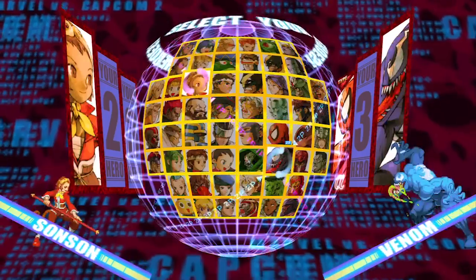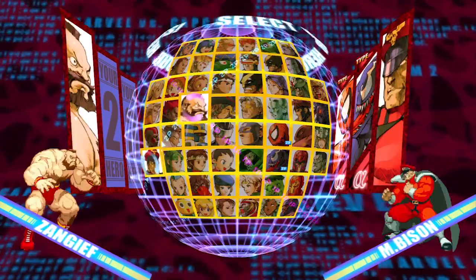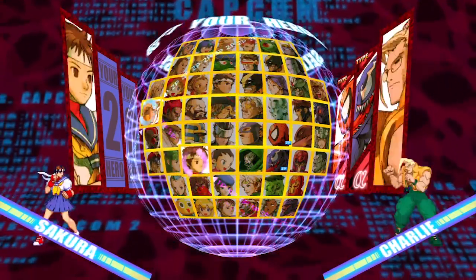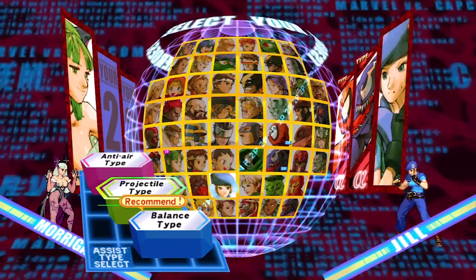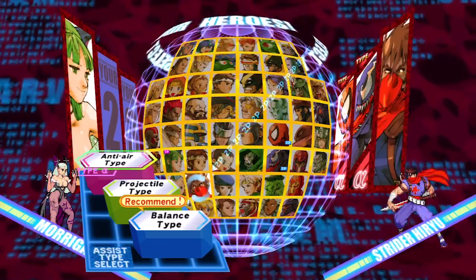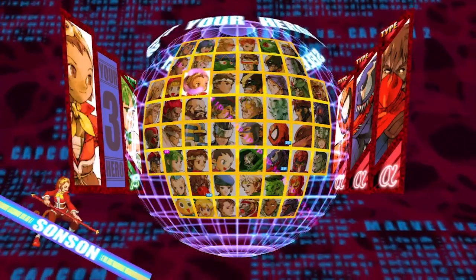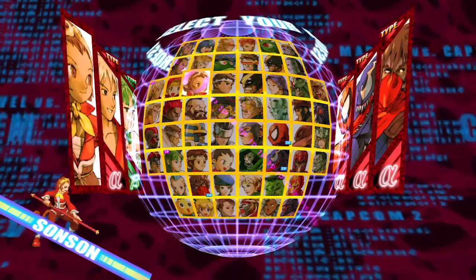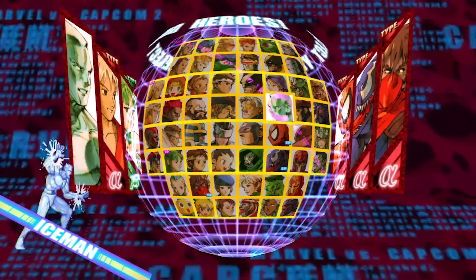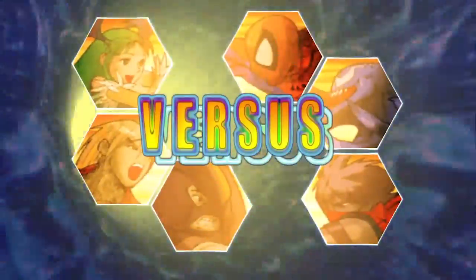When you buy it, all the characters are unlocked — you don't have to unlock them. Even all their alternate costumes are unlocked; hence the golden borders on the pictures. The three options are assist types: anti-air, projectile, and balance. You know when you call your characters for assist with the token buttons? What you choose depends on what they do. Like, for Morrigan, if you chose projectile type, she'd intercept with Soul Fist.